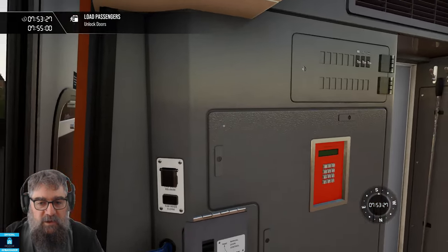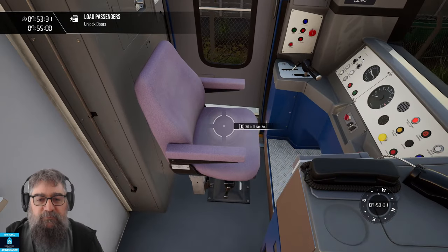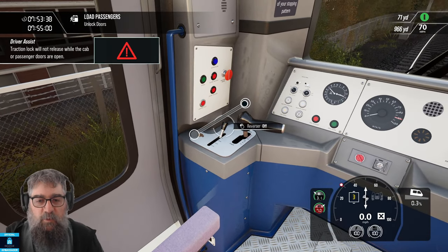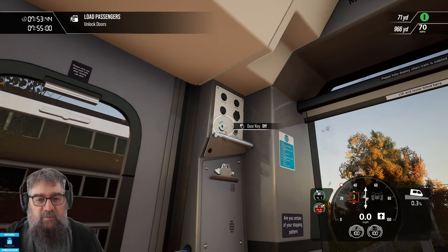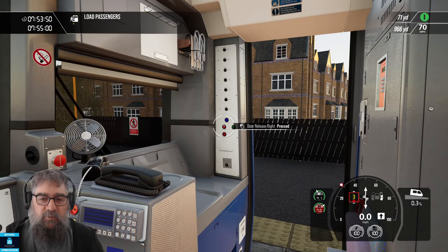We just pop in here. I'll leave that door open for the moment because there's something else I want to show you. Jump in the big pink chair. First things first, master switch on, and then we pull our reverser into the forward position — that'll let us open the doors. You can use your normal keyboard or controller controls to open your doors, or you can put in your door key and press door release.